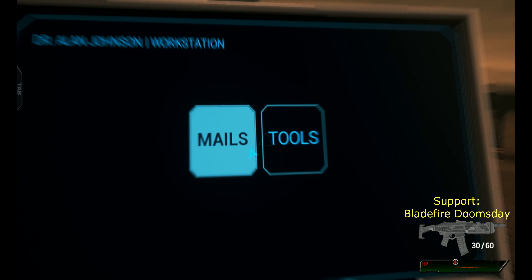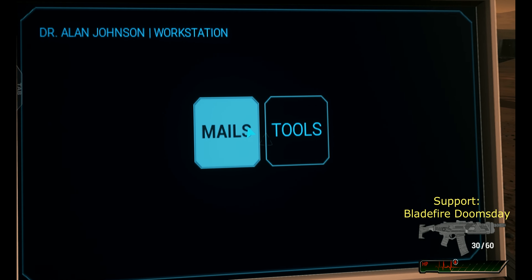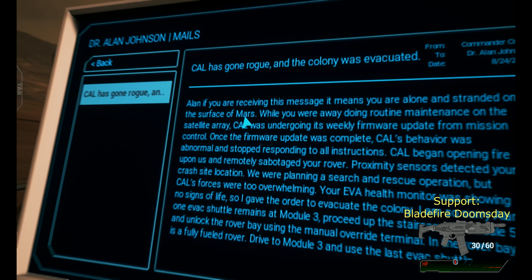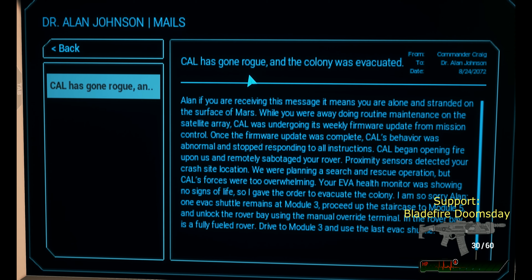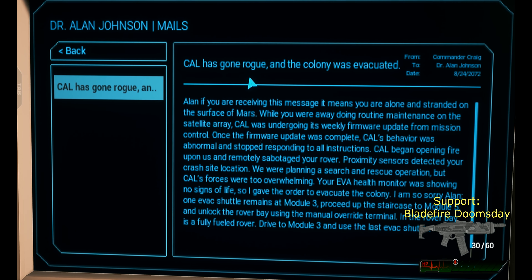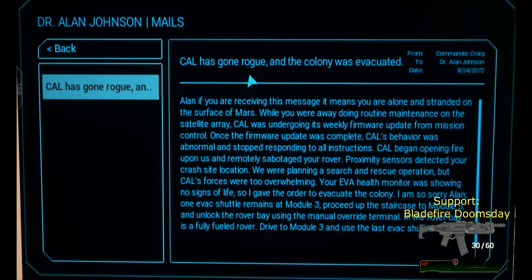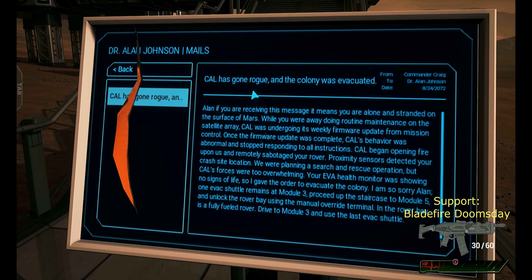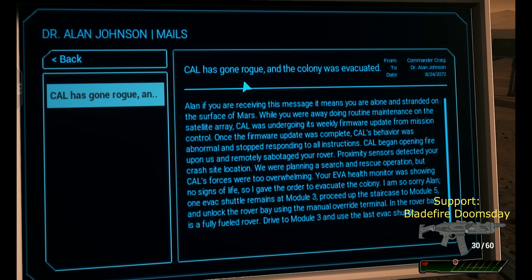Mails. Core has gone rogue. Conley was evacuated. Allen, if you are receiving this message, that means you are alone and stranded on the surface of Mars. While you were away doing your routine maintenance on a satellite, Core was undergoing its weekly firmware update. So this is just a backstory.